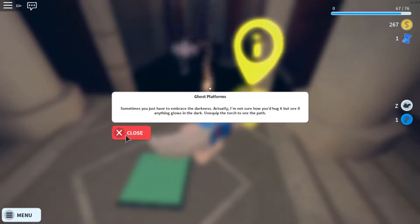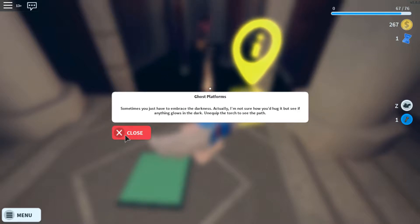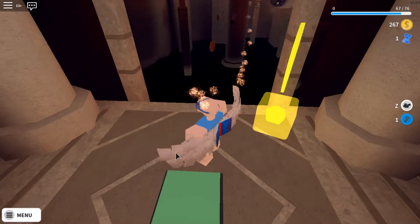Ghost platforms. Sometimes you just have to embrace the darkness. Actually, I'm not sure how you'd hug it. But see if anything glows in the dark and equip the torch to see the path.